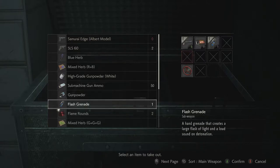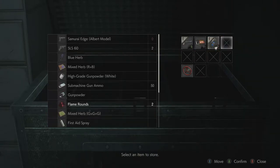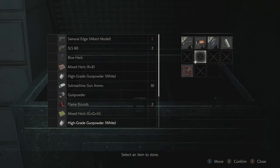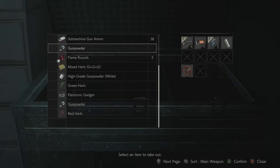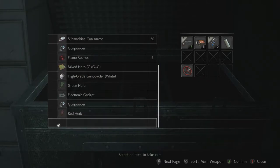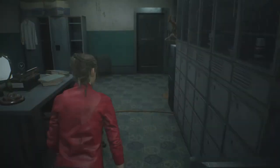Let's go ahead and take this flash grenade with me. I can definitely do that because they stack. I feel like I should probably have a healing item with me. That looks pretty good for now, so let's get a move on.